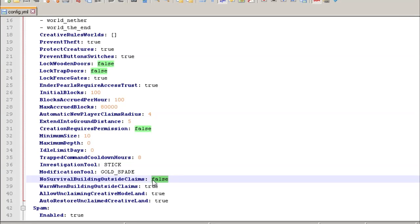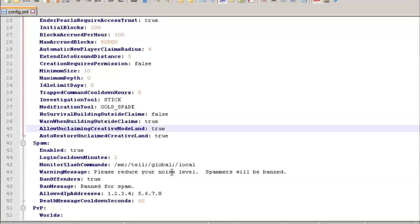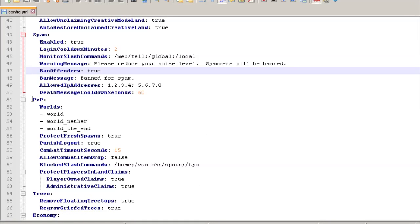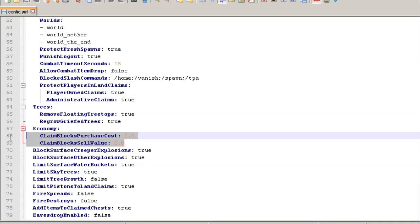If you want players to only be able to build inside their own claim area, you can set that to true — though I'm not sure why most people would want that. You can also turn off warnings when building outside a claim area, allow unclaiming in creative mode, and so on. This plugin has a built-in spam monitor that tracks offenses and can ban players — you can set that to false if you want. You can set PVP to off or on, and there's protection at spawn for 10 seconds. You can also change the combat logout time period, and protect players in admin claims or player claims.